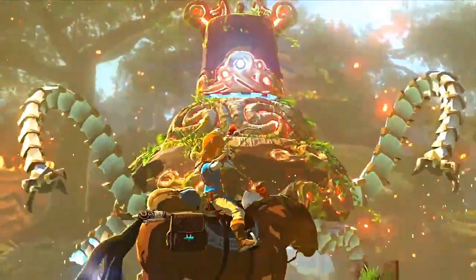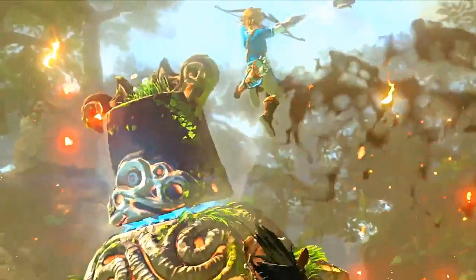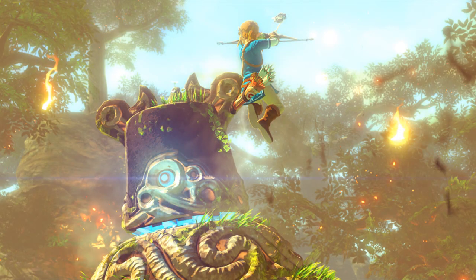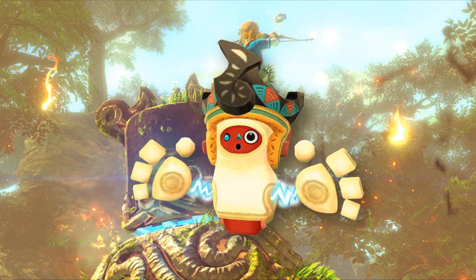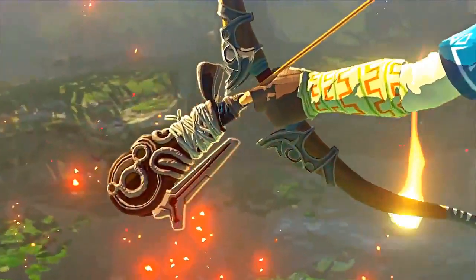He takes out a bow that resembles the hero's bow and the bomb arrows that were in Twilight Princess, and attacks the monster. Now here is a part that gets a little interesting. Link jumps up in the air and we get a better look at this monster. The monster's design reminds me a lot of the ancient robots within the Lanayru Province in Skyward Sword.